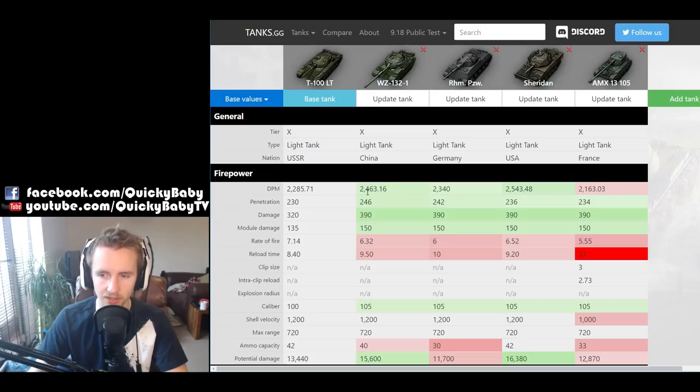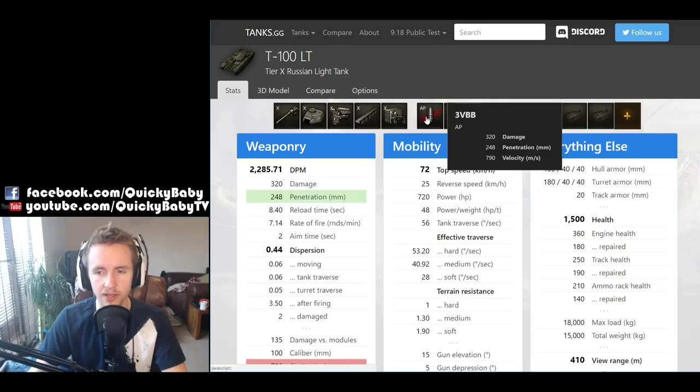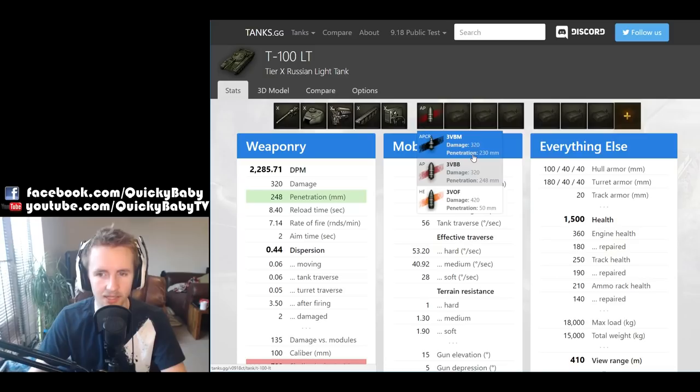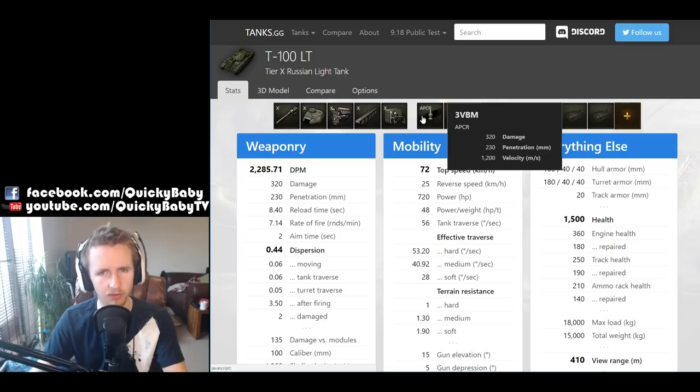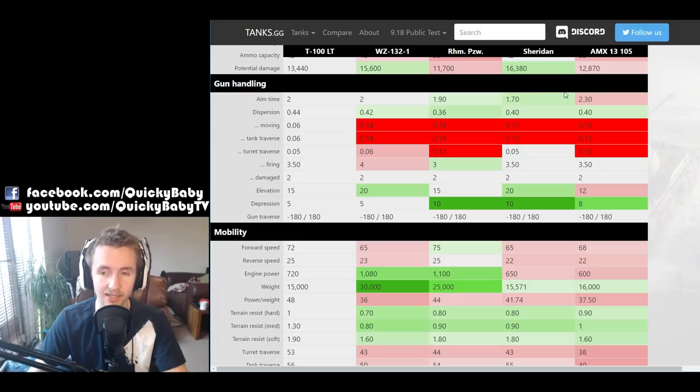You'll notice the T100 actually has the lowest DPM of any of the vehicles that use a single shot gun, and it's only just a little bit better than the AMX 13 105 which has a 3-round autoloader. The penetration is also the lowest, and one bizarre thing about this tank is that its standard rounds are APCR and its premium rounds are armour piercing. Those premium rounds have a terrible shell velocity of 790 and are only 18mm more in penetration. The standard APCR rounds have a great shell velocity of 1200, in line with all other single shot tier 10 light tanks. This vehicle has 320 alpha damage, which is a little bit disappointing compared to the 105mm guns used by all of the other vehicles, and usually you'd think that lower alpha damage would mean higher DPM — but that's certainly not the case here.